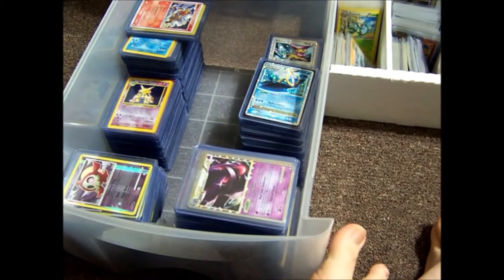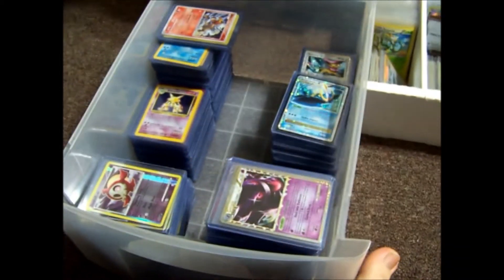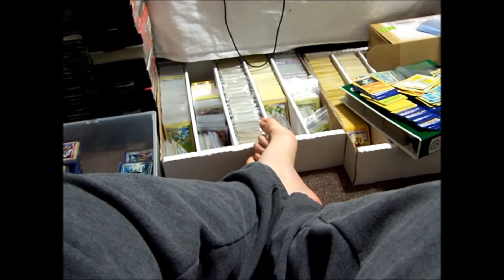Alright, finishing up on this stack of cards, the last of what's in this plastic storage container thing, because the stuff up here — it's like Charizard, Blastoise, Venusaur, Alakazam — and I'm going to do another video for that later. But after this is going to be PSA graded cards. I'm still waiting to get my next order back. Hopefully I'll get that back in time to do this video, otherwise I'm going to be waiting for the next video, part 4, to record it.